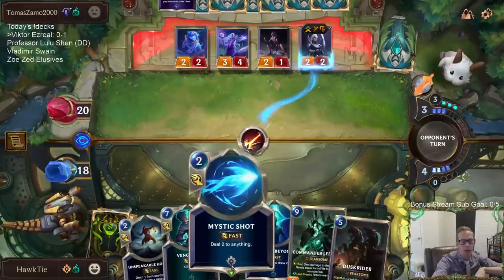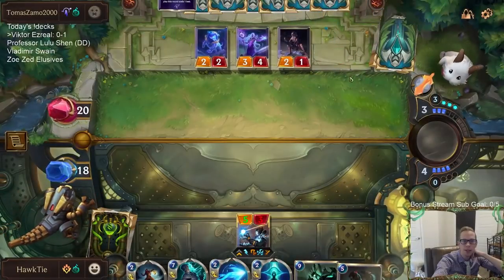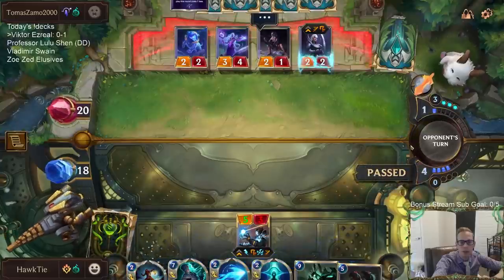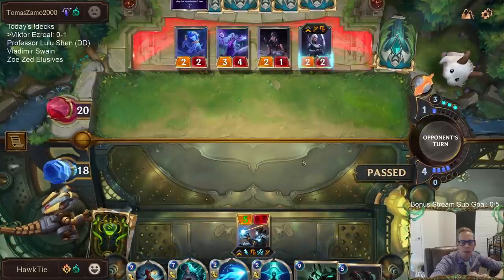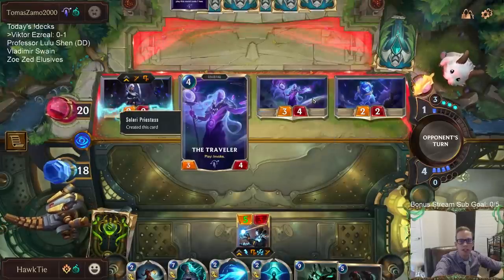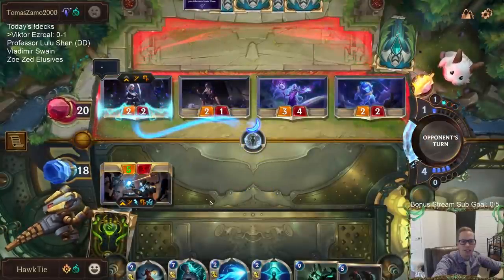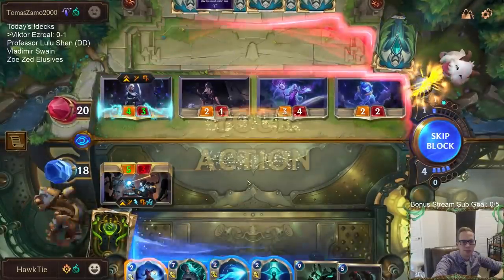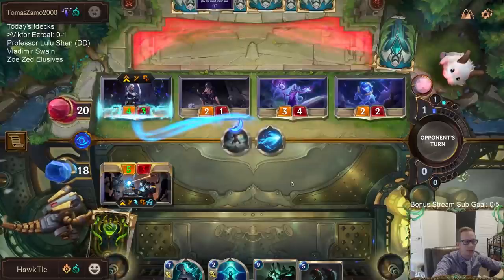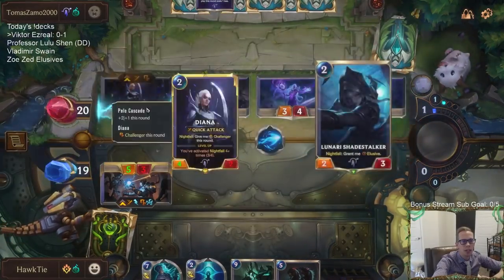Played all this stuff and still have just as many cards in hand with all these things replacing themselves. Solari Priestess makes a Traveler and something else. Really hope no more Pale Cascades or Nightfall cards — because any Nightfall card would have leveled up Diana, which would have made this not work. My safer option was just to cast the Glimpse Beyond right there. Quick attack, Challenger, Overwhelm — that's not bad.